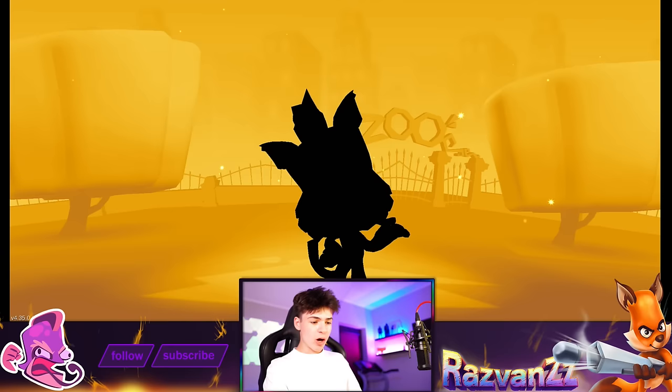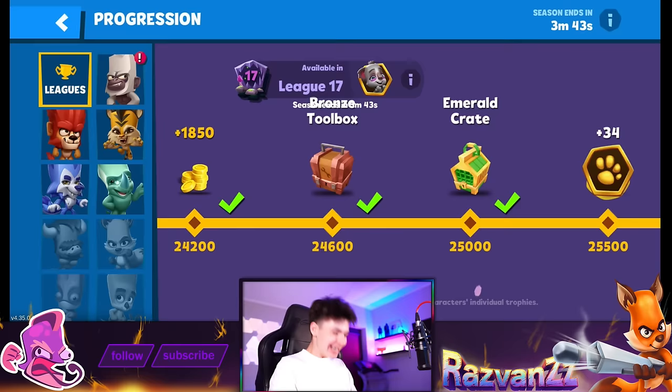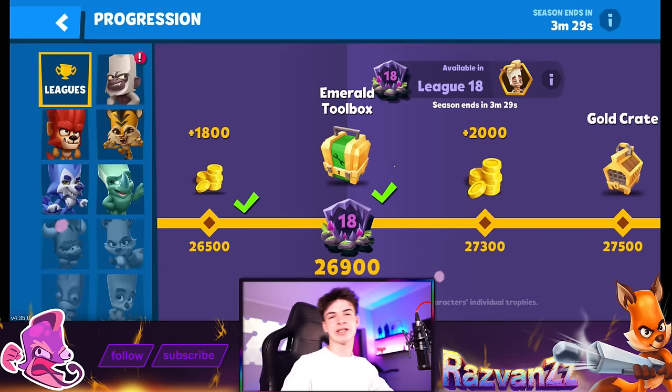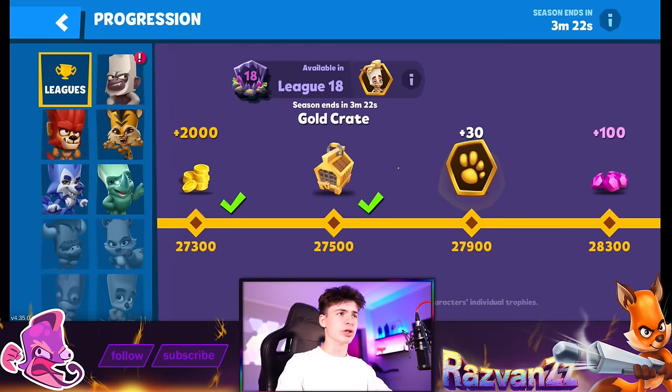New character — no way, we just got Jade! Last time we got Henry and Steve, two of the best characters in the game, and now we get Jade. This is a great character selection — very lucky. Emerald toolbox again, and we need Jade items. Cluster bomb and Cloud Nose are fine. Gold crate — it's Jade tokens, which is really really good; that's something we desperately need.